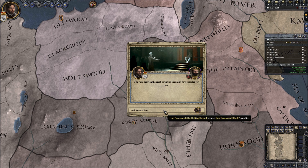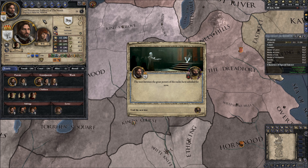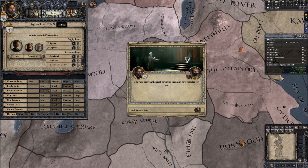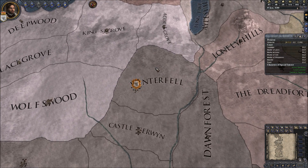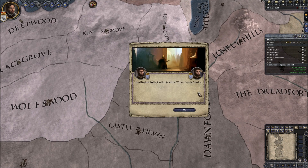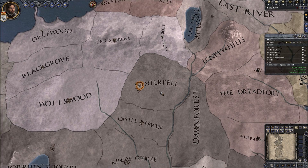King Robert becomes her new liege - oh, he's not actually my liege right now because there was actually a civil war. I like that mechanic - when that happens I'm not his vassal anymore. I'm an ally in his war and then I'll help put him back on the throne. That's cool. I'll take a quick break here and I'll be right back.